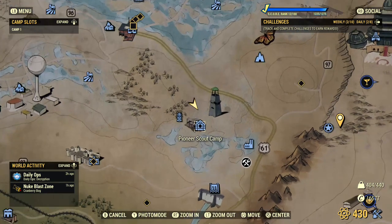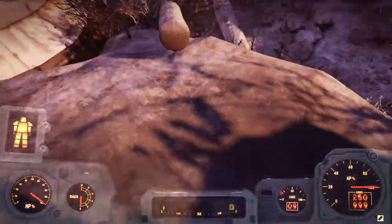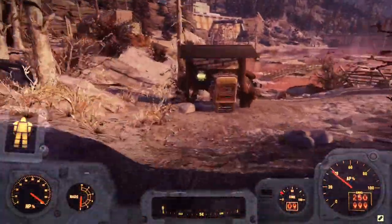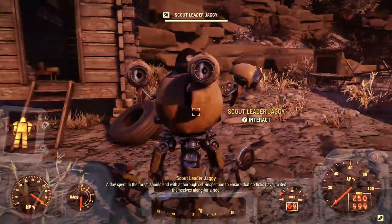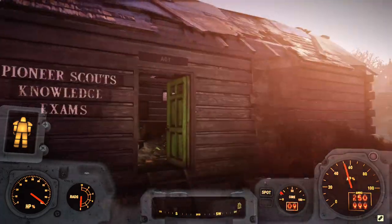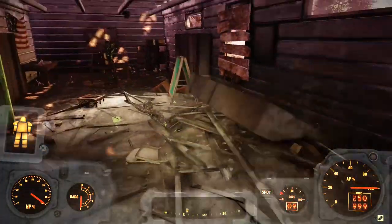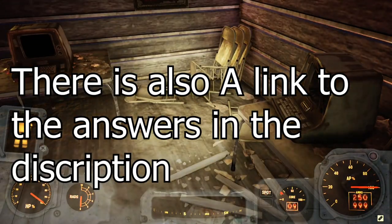First we're going to fast travel to the Pioneer Scout Camp. When you fast travel, the game will spawn you on this rock. Follow where I'm going, enter the camp itself, and this is the Scout Leader Jaggy which will give you the quest. In this shack over here on the terminal you could do the exams. For the exams you can just Google them for the answers — there will also be a link in the description for that.